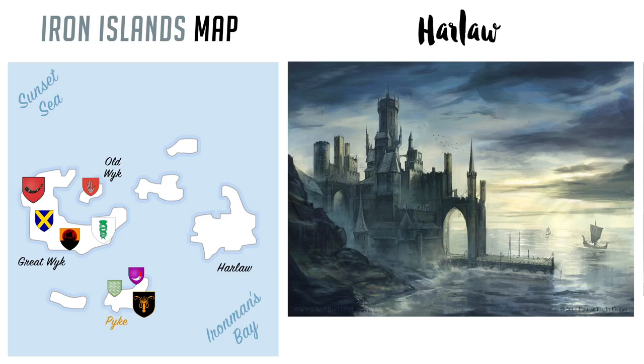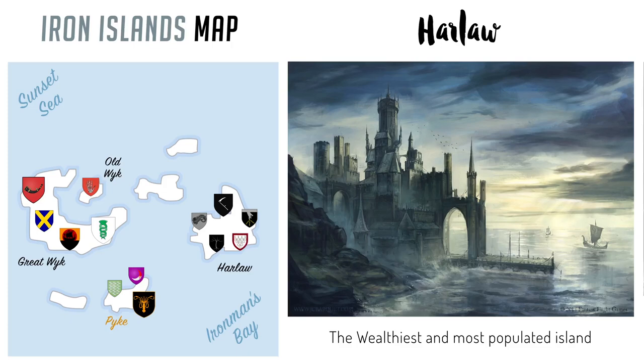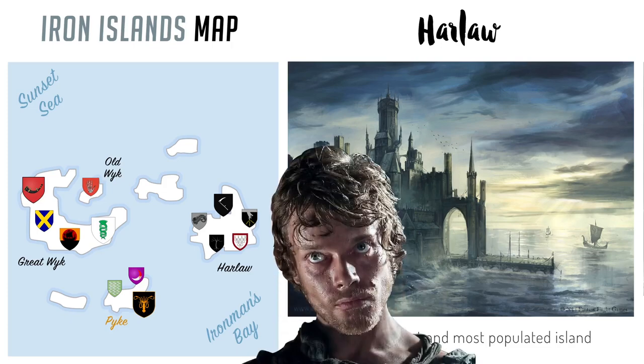Out east is Harlaw, and it may only be the second largest island but it is the wealthiest. The Iron Islands aren't fertile enough to have much green life, but Harlaw did have forests. The people here got a little too excited and cut them down to make a bunch of longships. These forests must have attracted a lot of the ironborn, because Harlaw is the most populated island. House Harlaw rules over all the other houses on the island. There are five branch families in this powerful house and four other houses on the island: House Kenning, Volmark, Stone Tree, and Myr. Theon and his siblings' mom is a lady from House Harlaw.